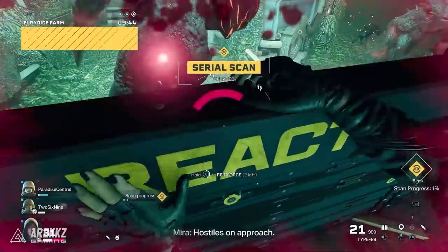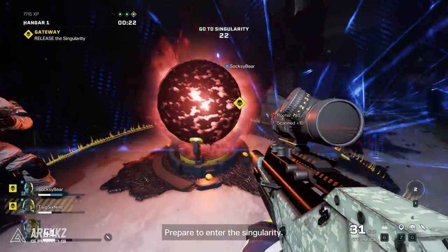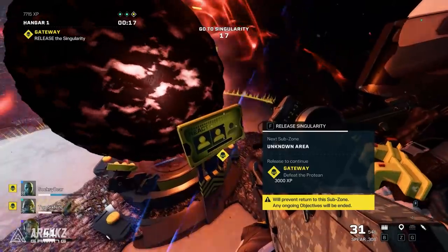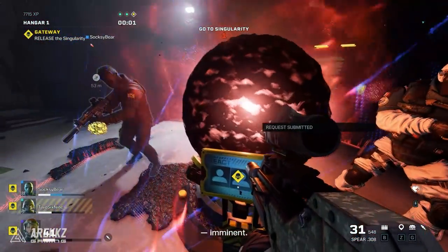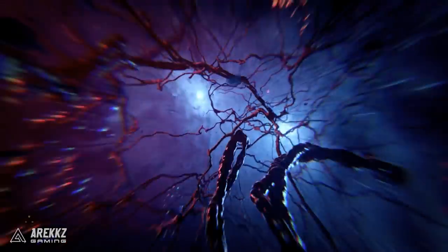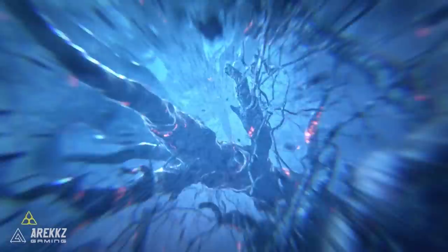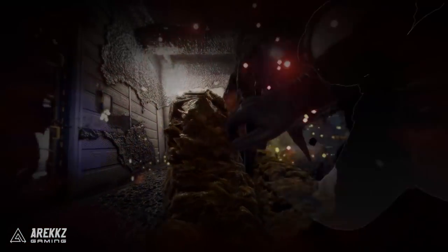The last difficult objective to highlight is the Gateway. This is where you enter a singularity to kill the Protean, which is essentially a boss fight. You get teleported to a different zone and spend the next five-plus minutes fighting this boss while it constantly tries to kill you and waves of enemies keep spawning. It's definitely a more challenging encounter and we'll have another dedicated video on this in the future. These three objective types are the ones we found most challenging, so consider extracting before them — or if you're feeling brave, let me know how you get on in the comments.